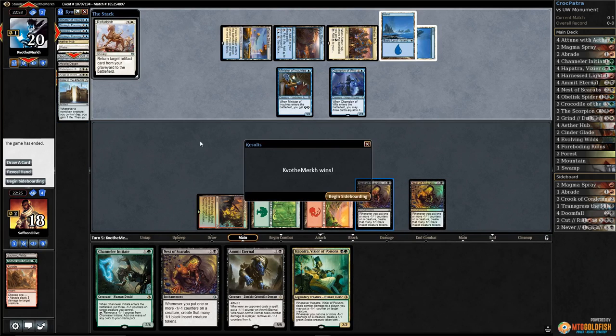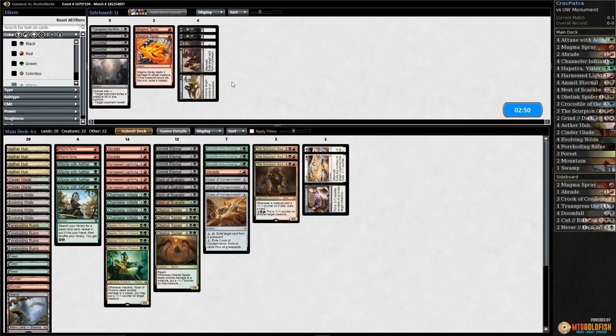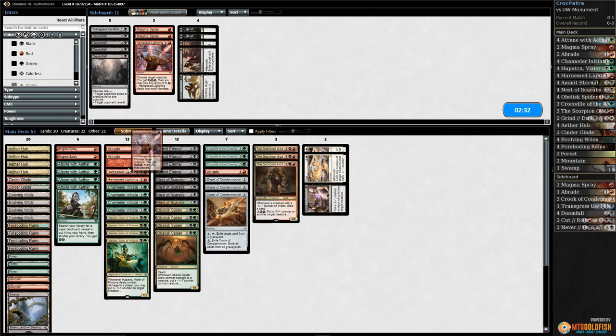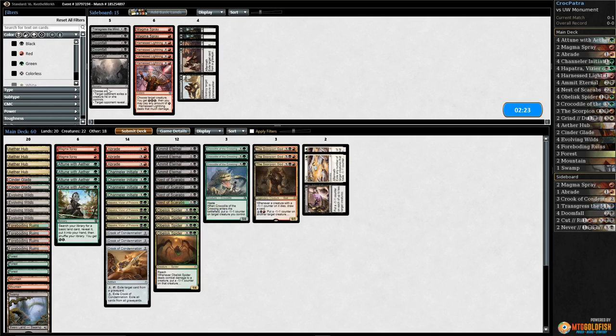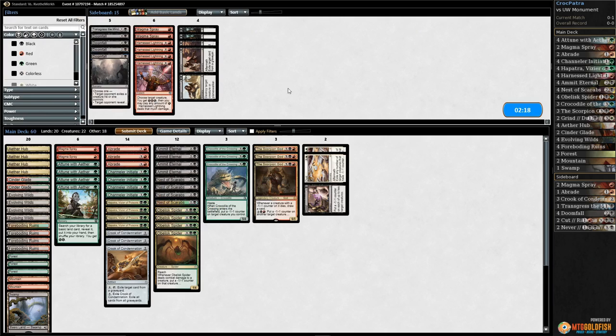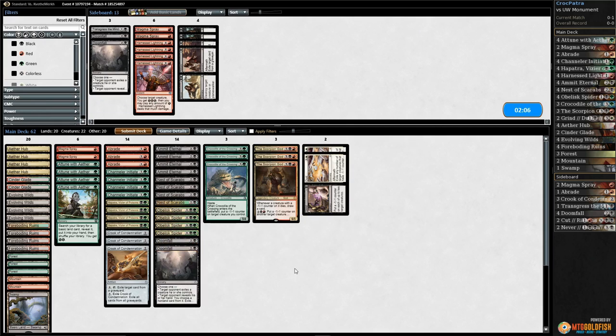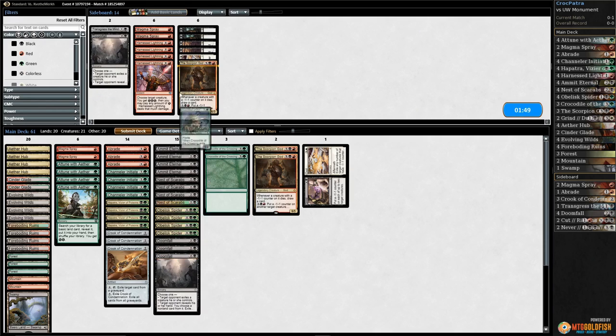Good news is we get Abrade, we get three Crook of Condemnations, and we could bring in discard if we really wanted to. What are we going down? I think we go down the Harness Lightnings — we mostly just need to keep our opponent's God-Pharaoh's Gift off the table. Doomfall could be a good answer as well. Maybe we bring in the Doomfalls. Go down Grind to Dust, go down one Scorpion God. One more Doomfall over a Crocodile — let's try it like this.